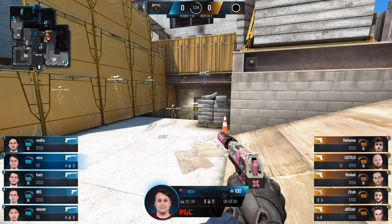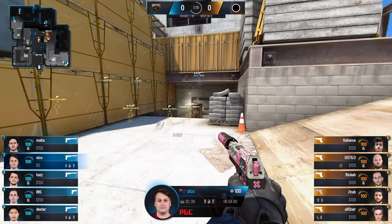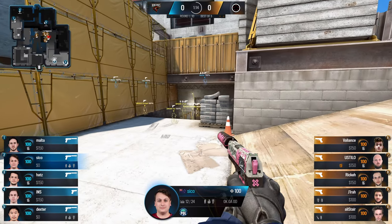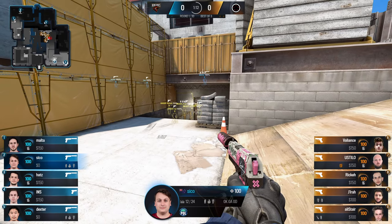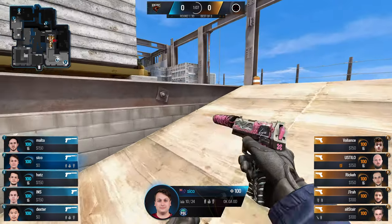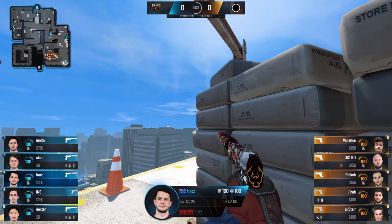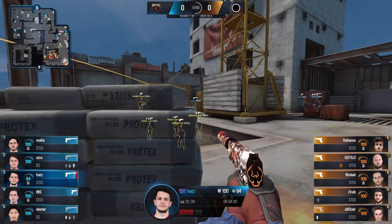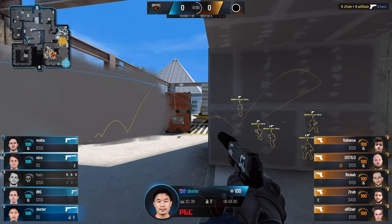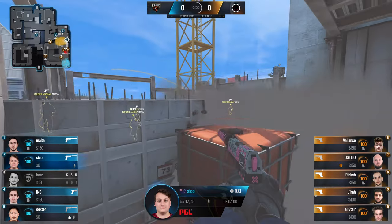They're all coming in with smokes and molotovs — an A-hit looks like a very real prospect, but they do have the option to fake and head back towards B. Renegades are solid on the T side on this map too, so Order really need to get off to a good start. Sicko spots a couple of players but hats is sneaky — they're cautious. Already two players, three in fact, are staring at him as they molly him out, and there's no escape for hats. He's taken out right away.